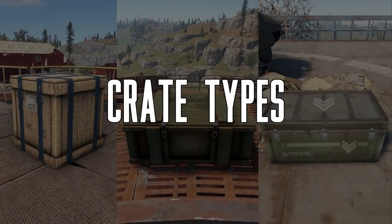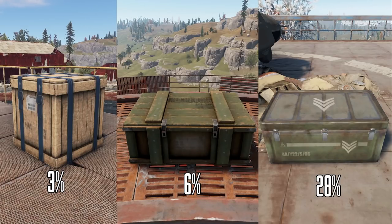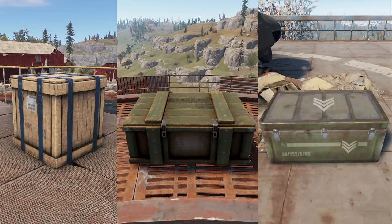Let's start off with the different types of crates where guns can spawn, so that you know what you're looking for. In Rust, there are three different crates that can spawn guns: the regular crates, military crates, and elite crates. These different crate types have different guns in them and consequently different spawn chances. Regular crates have a 3% gun spawn rate, military crates have a 6% gun spawn rate, and elite crates have a 28% gun spawn rate. There are other containers that can spawn guns, but they're much rarer and unique, and I'll cover them later in the video.